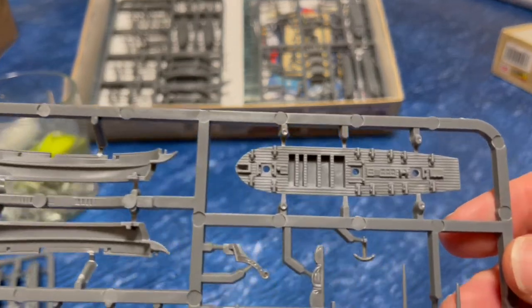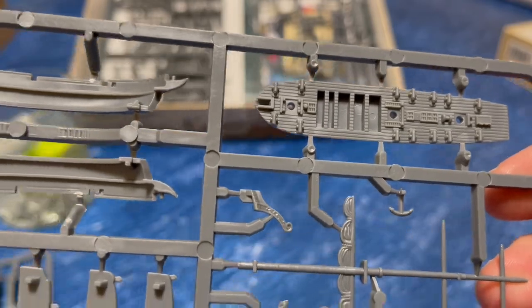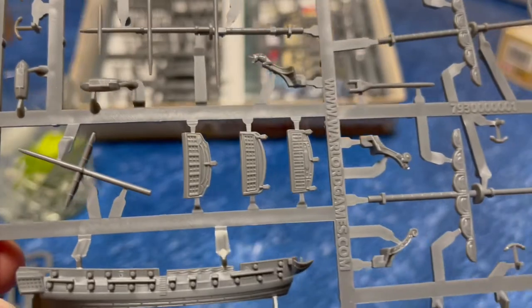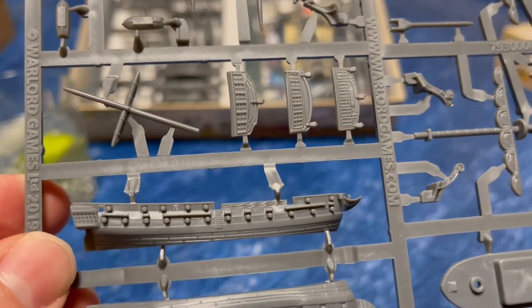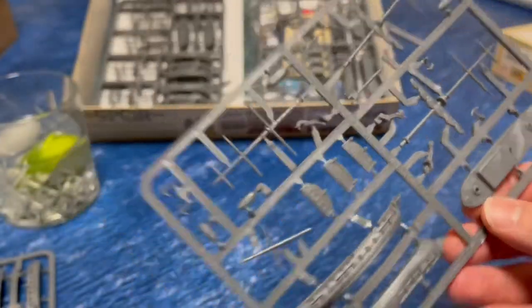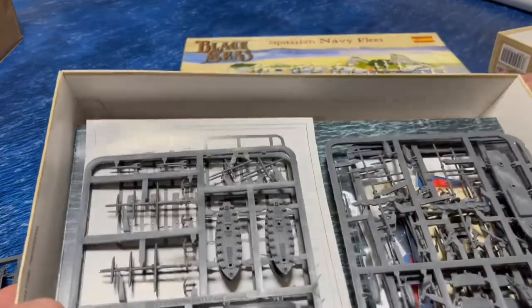Let's have a close look at the minis - the detail is actually quite nice, seen a few of these painted up by a mate and they come out very nicely. The rigging is going to be the bastard bit of it, but I think if we don't do the rigging they're going to look a lot more ordinary. So there we go - three frigates and three brigs.